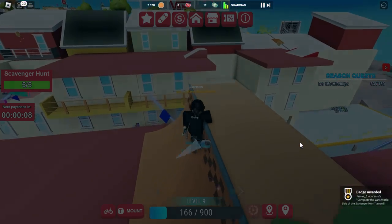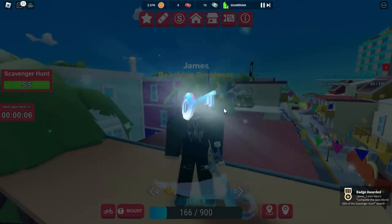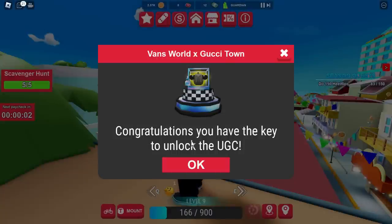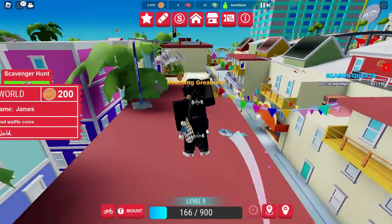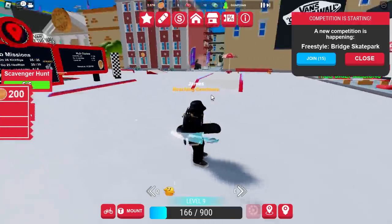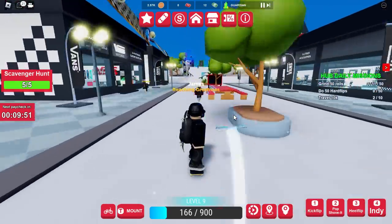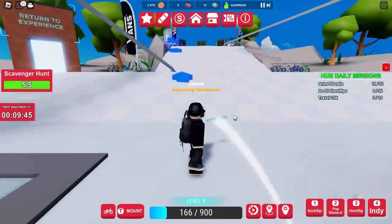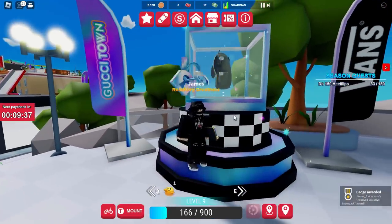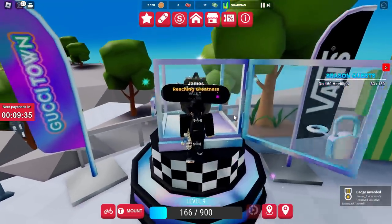It's going to do a cool animation and give you a key. We need to use this key to unlock the UGC cabinet. Click OK, then click the home button at the top and teleport home. Every time you teleport home you will need to skate up a little bit. Then we're going to go to the top, open the UGC cabinet, and we get a skateboard with a backpack — a Vans X Gucci item, which is pretty awesome.